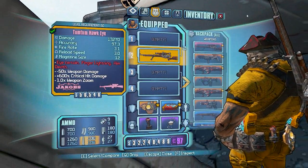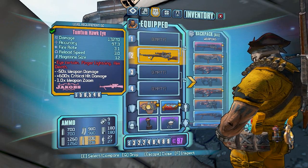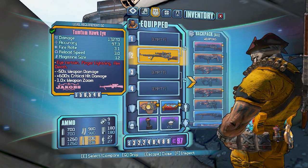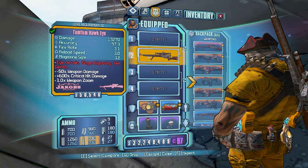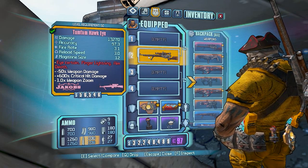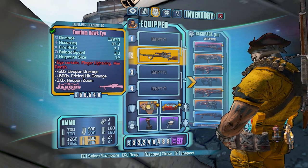One last thing — I want to show this Jakobs card. You'll notice it has 600% weapon damage. It's not adding 600% to the 160% that's already there; instead it's totaling everything up. So you've got the 160% from using a Jakobs sniper rifle and you've got the 440% from it being Tum-Tum.